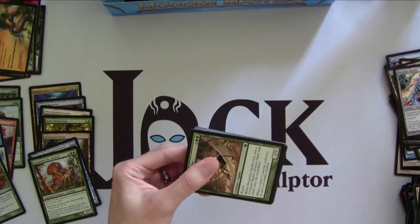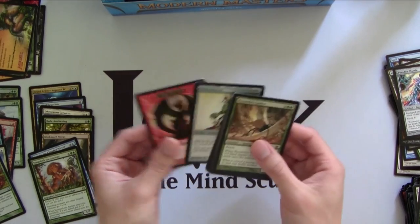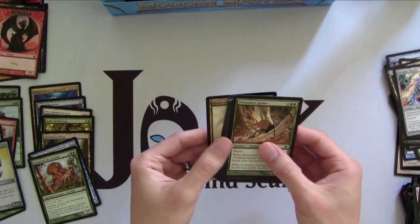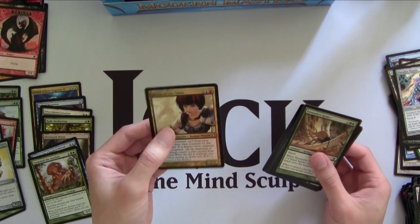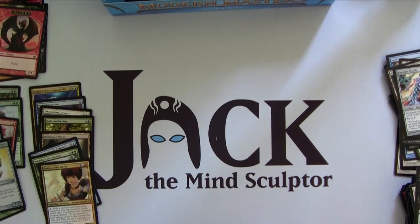Last booster in the first row is Foil Mirror Enforcer — sure. And our rare is Jorah of the Gitu, a very good EDH commander. So, no Mythics yet, which is kind of sucky.